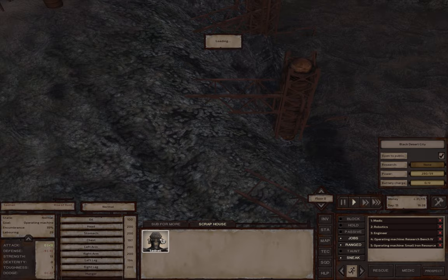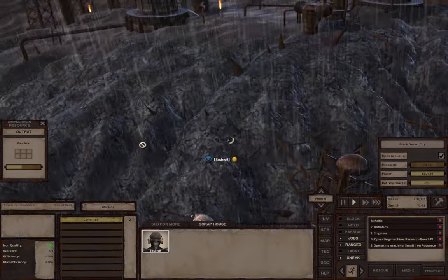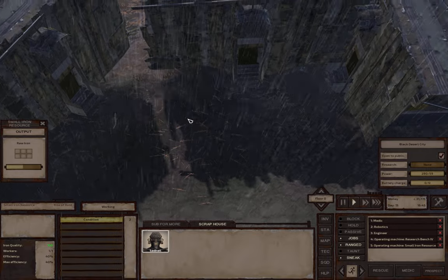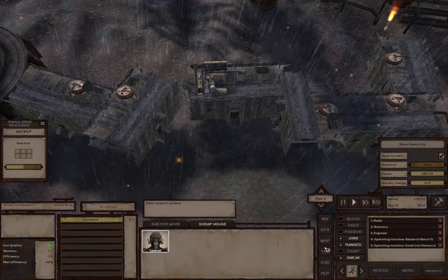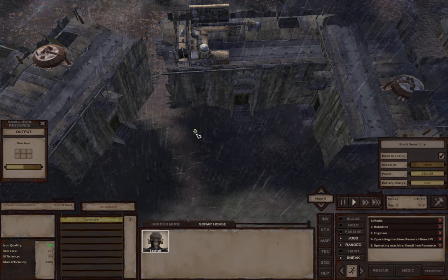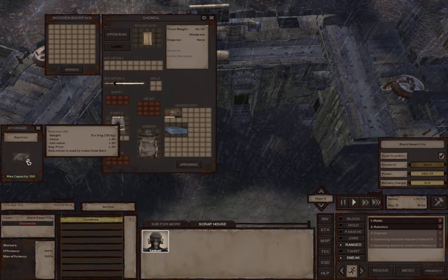We also had Sad Neil over here. We got him to buy a couple of ancient science books and got him to research the ore drill, which he's done - did that off camera. But we're going to grab him again now and go and buy an AI core.